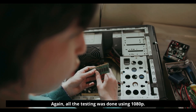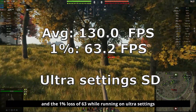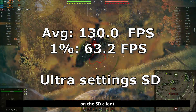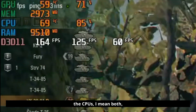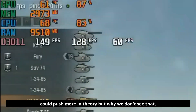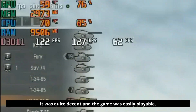All testing was done at 1080p. In World of Tanks, we got 130fps average and 1% lows of 63 while running on Ultra settings on the SD client. The GPU was not being fully utilized, and neither was the CPU — both could push more in theory, but both were running at around 80% utilization. The game was quite decent and easily playable.